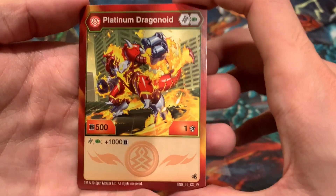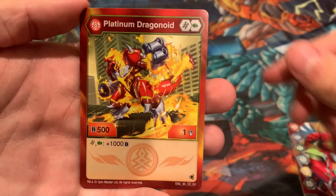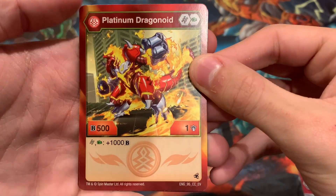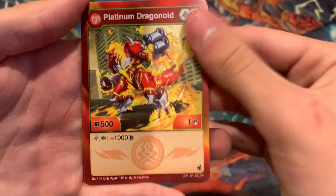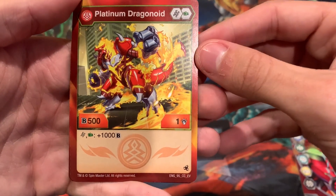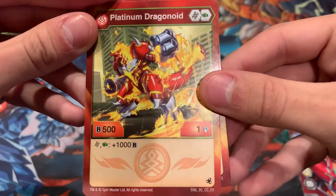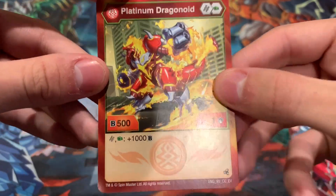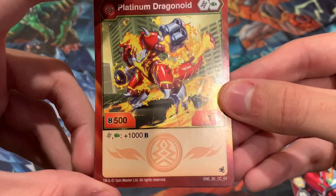For the character cards, here we have Pyrus Platinum Dragonoid. It is a Helix Green Fist, 500B, 1 attack. If you land on a Helix or a Green Fist, you can add an extra 1000B. This is okay — those stats are pretty average, a little bit on the lower side. Maybe with the Helix you can get that B power up a bit more. Even with the best Green Fist, you can still get it up to a nice 1650B power.